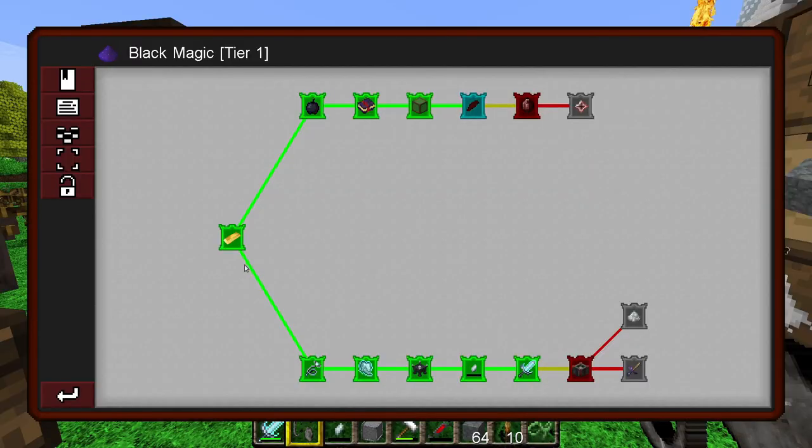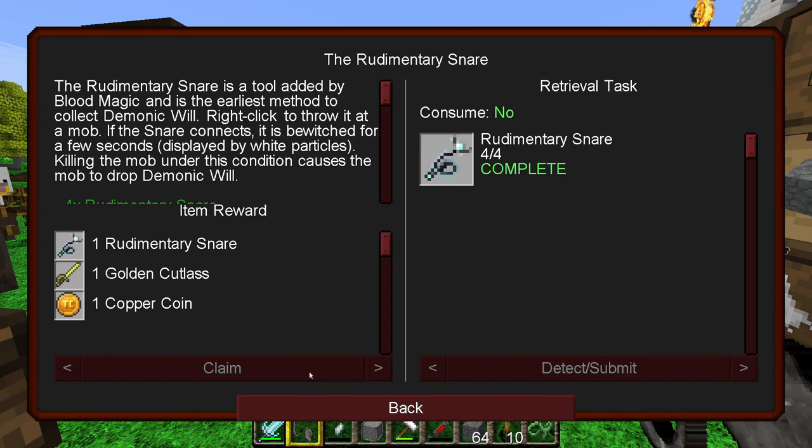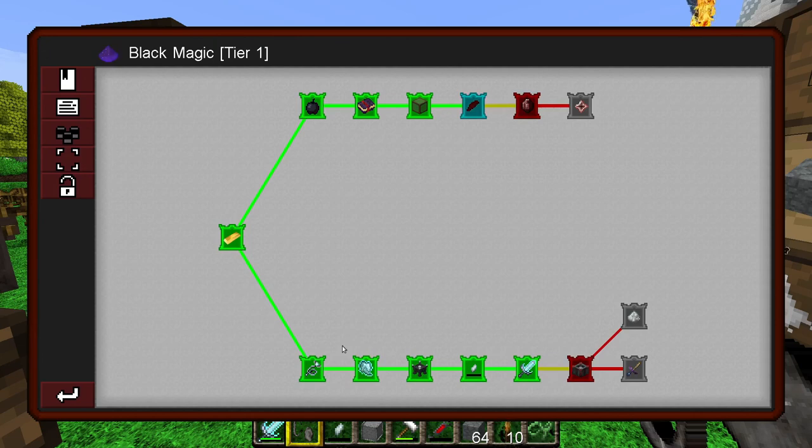The next thing on the black magic line was going down the other path. The first thing I had to do for this was make a rudimentary snare — this is all about wills and souls. Using the rudimentary snare, you can throw it at a mob, and when that mob dies reasonably quickly afterwards it will release what the game calls its demonic will, so you can harvest its soul essentially. This is dark magic, what do you expect? It was a bit fiddly to use because you had to throw it at the enemy and then kill it quickly, but eventually — Tristan helped — we managed to get one of these demonic will things.